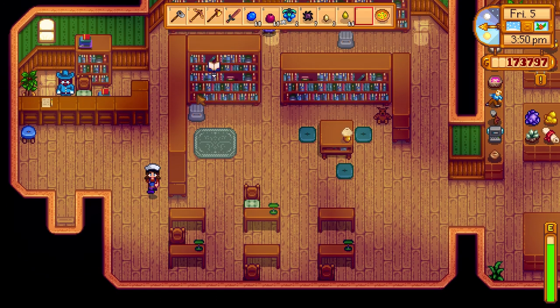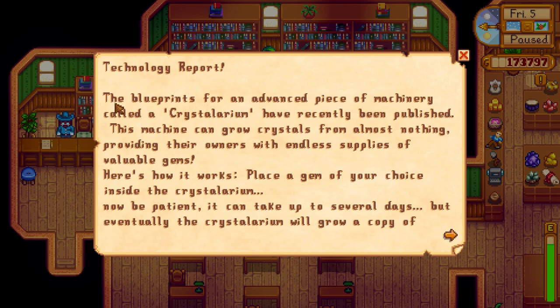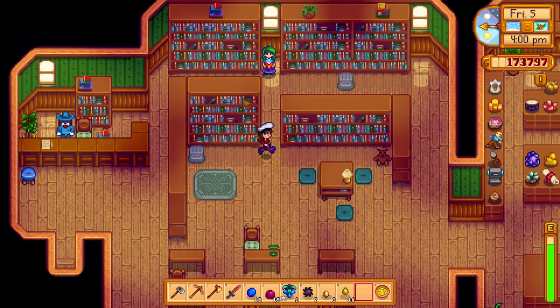Let's go read the book. The blueprints for an advanced piece of machinery called a crystalarium have recently been published. This machine can grow crystals from almost nothing, providing owners with endless supplies of valuable gems. Place a gem of your choice inside — be patient, it can take up to several days, but the crystalarium will grow a copy. Once you remove your gem it starts working on another clone. It doesn't work with the extremely rare prismatic shard — the EMF from the shard interacts negatively with the crystalarium.